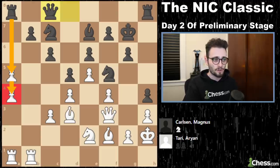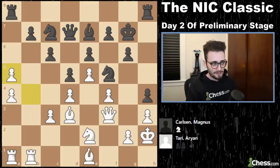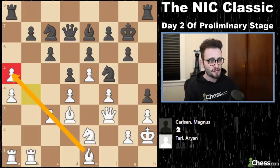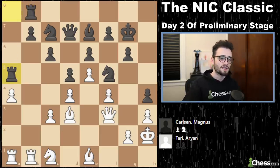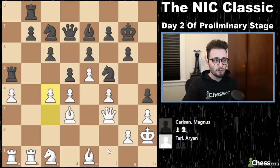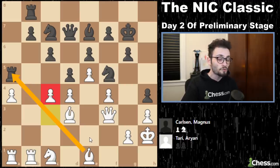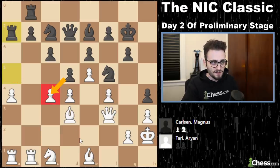When he plays Rook a8, Tari doesn't take just yet, but now he takes. This move is not good at all — it does nothing except make a one-move threat. All it takes against Magnus Carlsen is to push one wrong pawn, because then the rook would back up, and all of a sudden this is going to take this, and then this takes this, and then I'm going to take everything else.